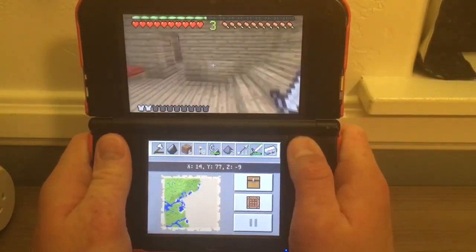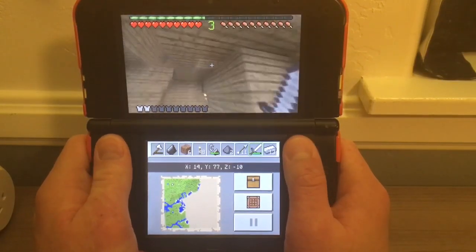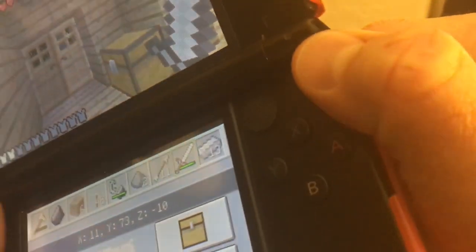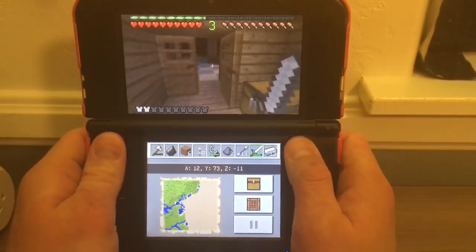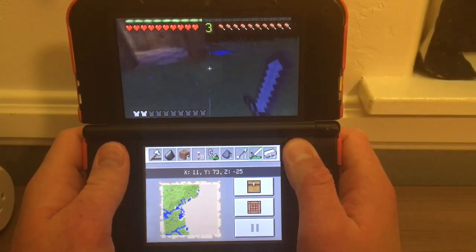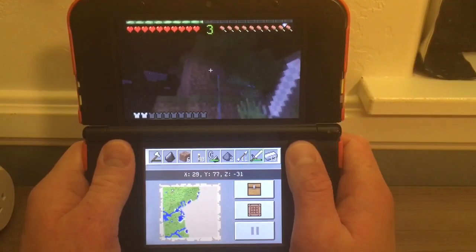Hello everyone and welcome back to another Minecraft New Nintendo 3DS Let's Play video. This is part 41 of my Let's Play series. My finger doesn't look like it's breaking itself because I finally have a PSP cap on my 3DS. I finally did that modification and now I have a more comfortable playing experience — I'm putting almost no pressure on it and it's moving extremely fast.